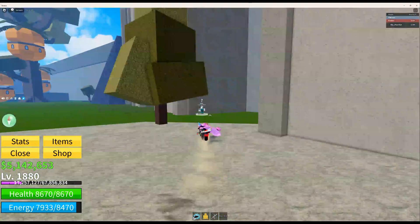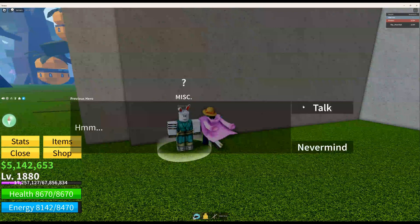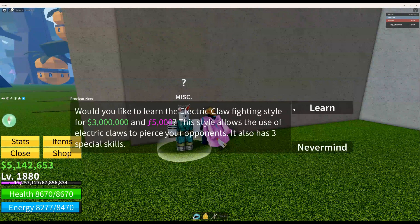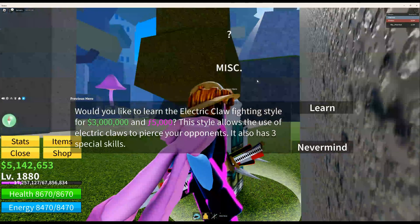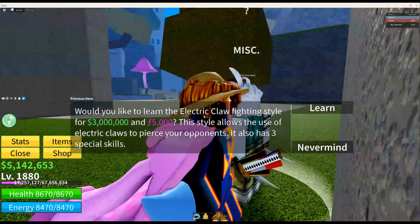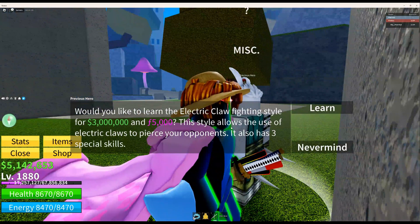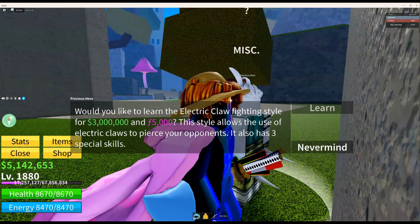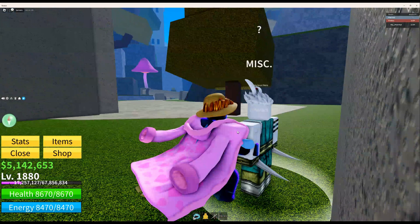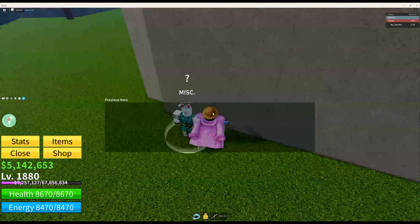Here's the Fallen Hero - sorry, previous hero. You talk to him and he'll say something like 'you are not worthy,' and then it'll tell you to run all the way to the mansion. If you do it in under 30 seconds, you get access to the menu to learn electric claw. The easiest way to do this is to set your home to the mansion, talk to this guy, click the home button, and boom, you're done.